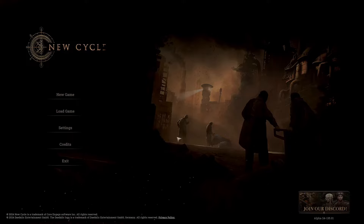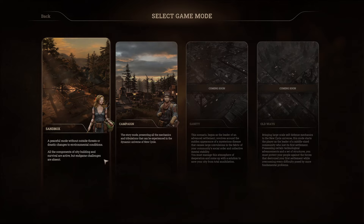Welcome to New Cycle. We're going to jump into a brand new game and see exactly what this is like — it's currently in early access on Steam. We have two choices at the moment, with more coming soon. You've got Sanity and Old Ways coming soon. You've got Sandbox, which has all the components of city building and survival active, but the end game challenges are absent. And then you've got the campaign, which is what we're going to jump into for our first look, and it presents all the mechanics and tribulations that can be experienced in the dynamic universe of New Cycle.